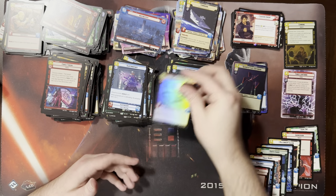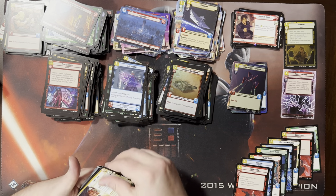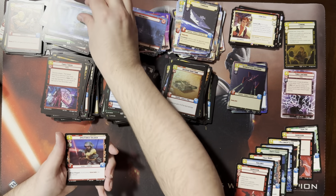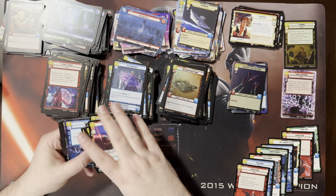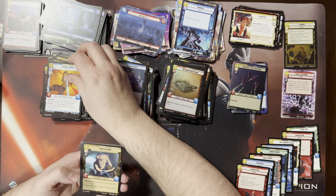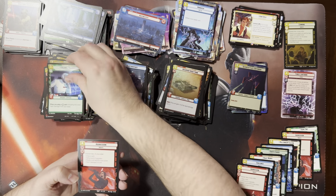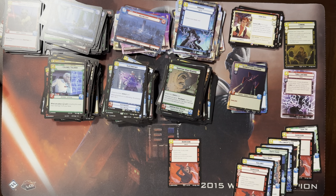Another Electrostaff and another Siege Tank. I think including foils now I definitely have a playset of Electrostaffs. Hyperspace Vanquish — looks nice, that's cool. Another Aggression — that's number three. No more Aggressions, please. Especially since one local buddy of mine pulled four Aggressions. And that was four Aggressions in five boxes.